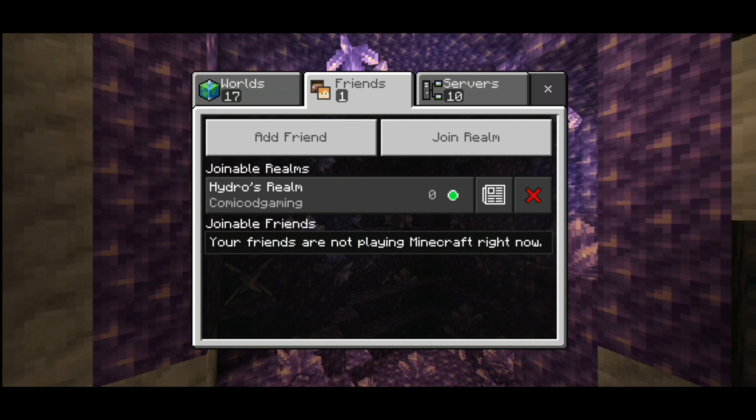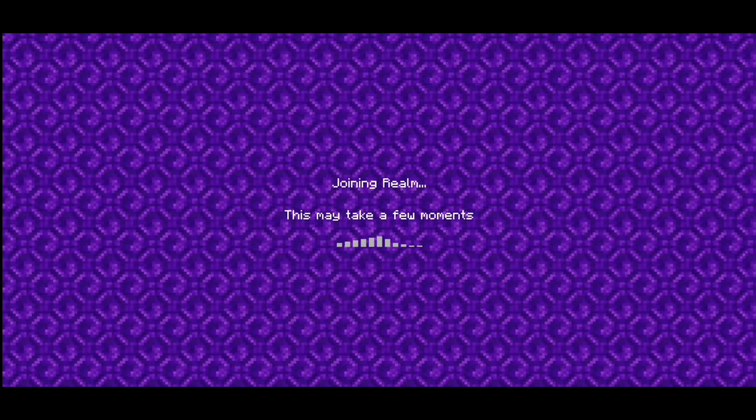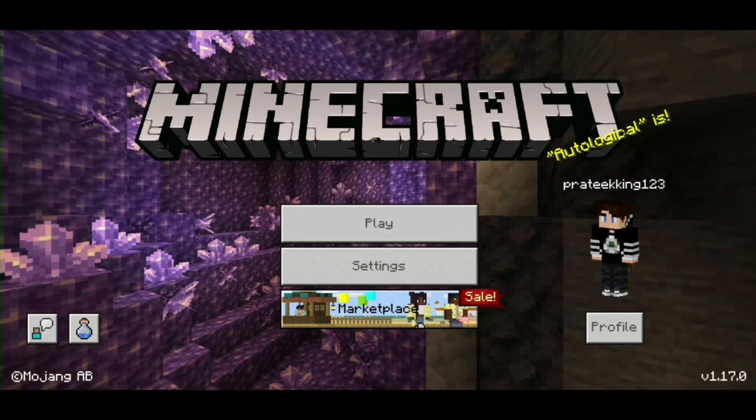Now let me join my friend's realm so you can see. When I click on it, it says 'Joining Realm' — as you can see over here, it says it may take a few seconds and it says loading resources. But you can see over here it says 'Outdated Client.'